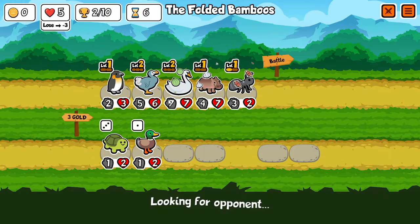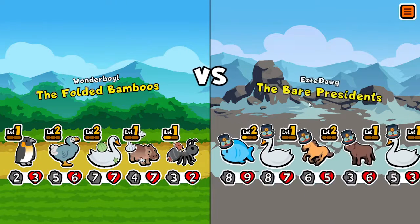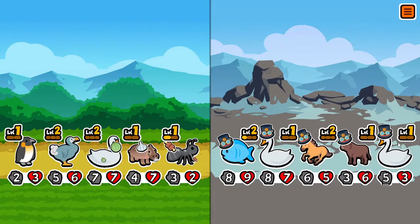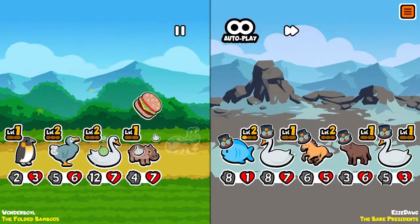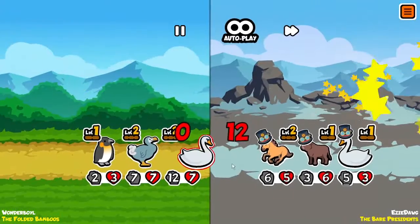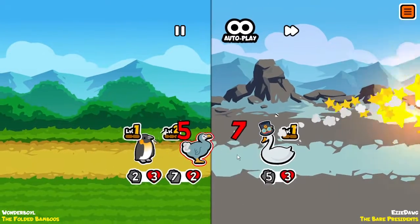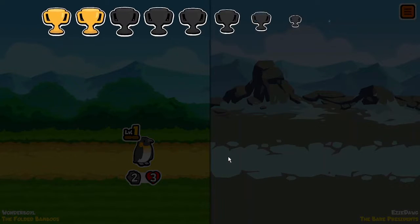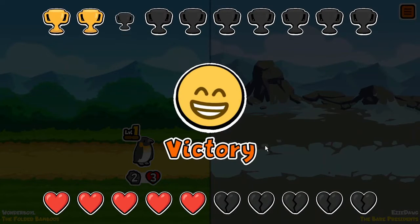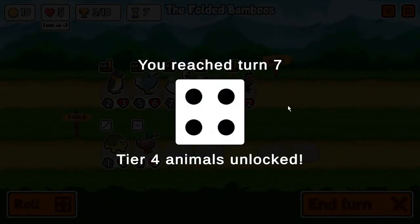The penguin is doing really good — we probably want to get that penguin upgraded. We're on round six and doing pretty good. What are we facing off currently? The Bear Presidents. I like their hats. That is a pretty strong fish. That swan suddenly got really powerful — and he had freaking melon armor! I won though — I won by quite a bit. Well, I won by like three health actually.